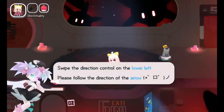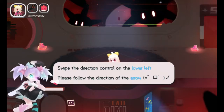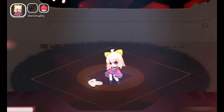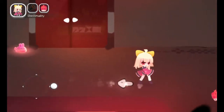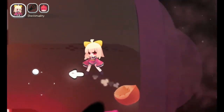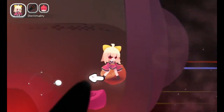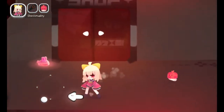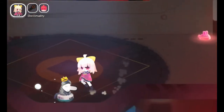The game says 'Swipe a direction control on the lower left, please follow the direction of the arrow.' I refuse the command to go left - I much prefer the right, even though there's a wall here. One of these days one of these games is going to let me go the other way, and it will be glorious.